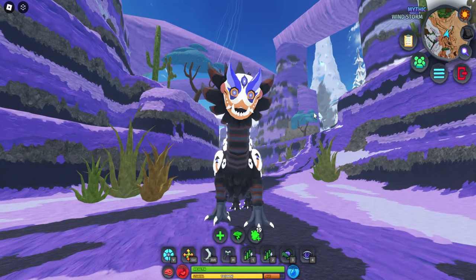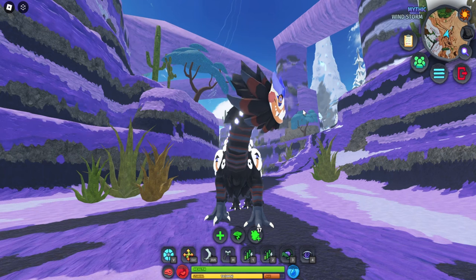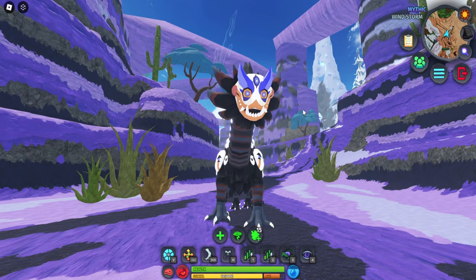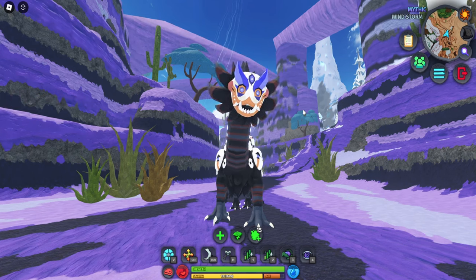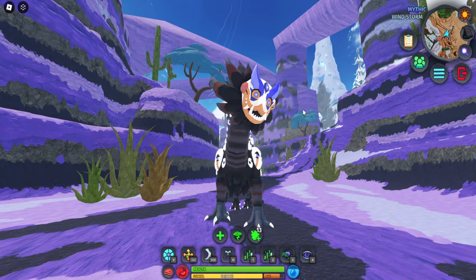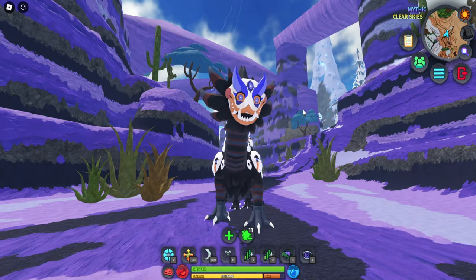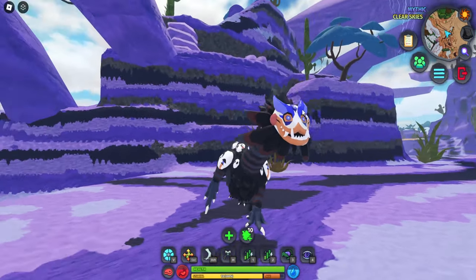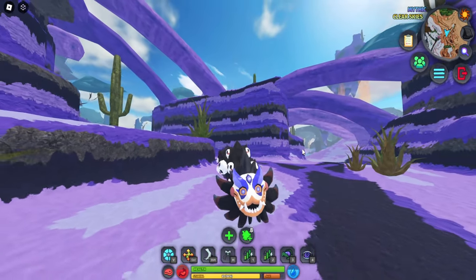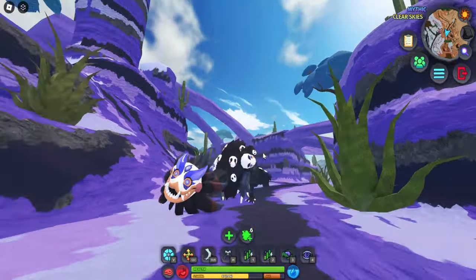We've spawned into the server as the Sharuk — look at this thing! The face is absolutely scary, very menacing. I believe the female face is actually a lot scarier. Did you guys see that? The idle animation — it twitches its head, which is absolutely creepy. Let's check out the walking animation and then the sprinting animation. Imagine this just chasing you as a little puff — that is scary.